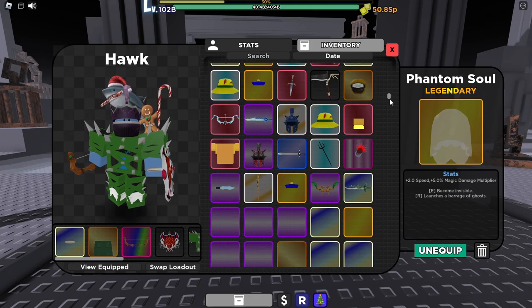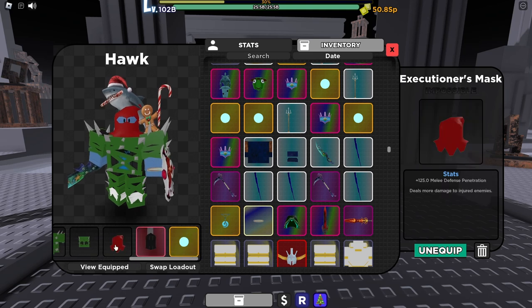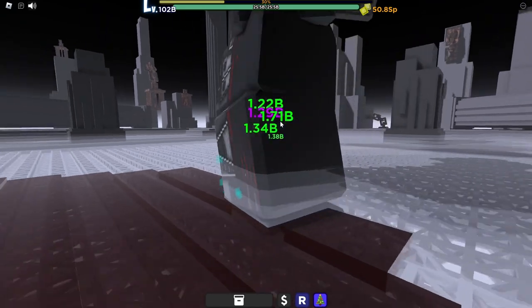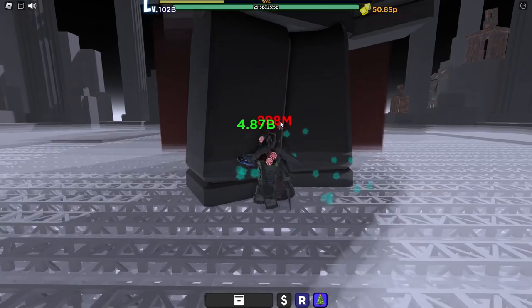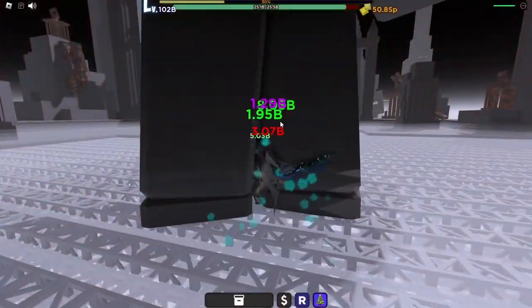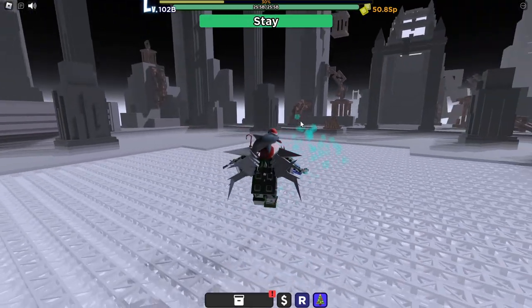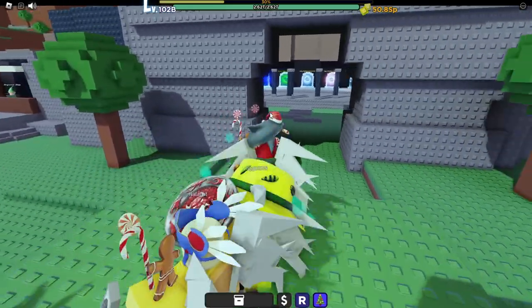It doesn't matter how you fight the boss — we just need to fight him once. I'm going to switch to a loadout with the ocean tremor, executioner mask, and ocean jewel, then go up close. It doesn't matter if you get one-shotted because you'll spawn in the same area and can keep fighting. Once you defeat him, if he drops a cubic make sure you pick it up.